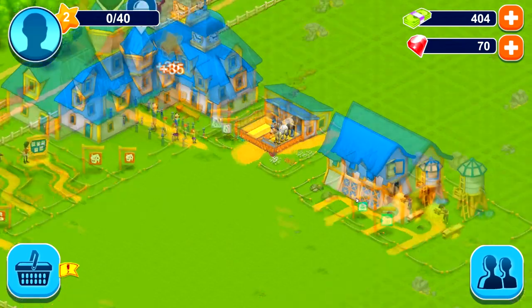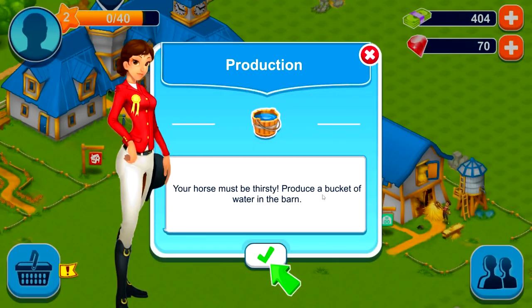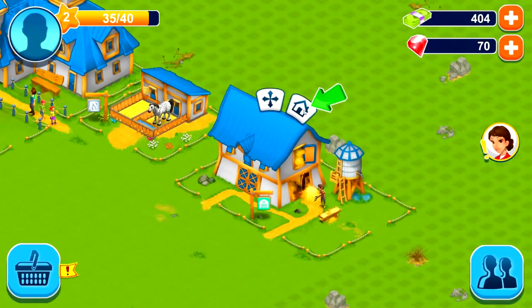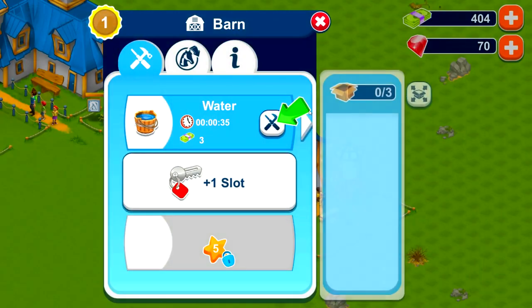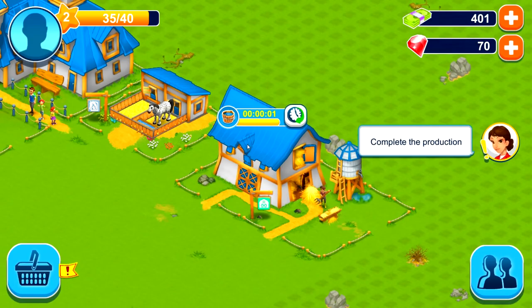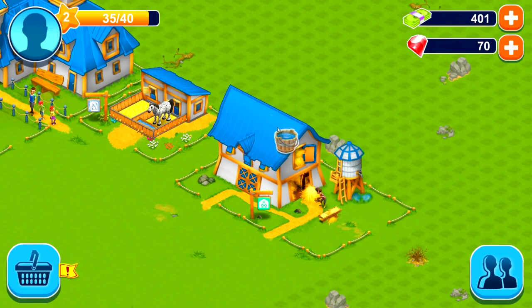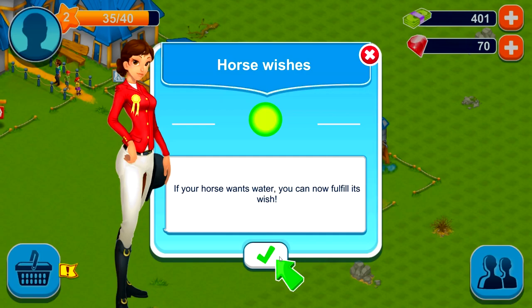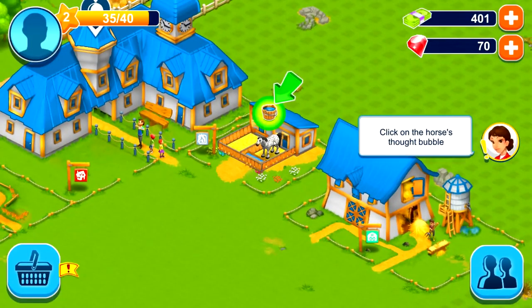Your horse must be thirsty. Produce a bucket of water in the barn. So you click on the barn, click on this little house icon, and click this water icon. It should be done in a couple of seconds. Now we've got a bucket of water. If your horse wants water, you can now fulfill its wish. Pretty self-explanatory.